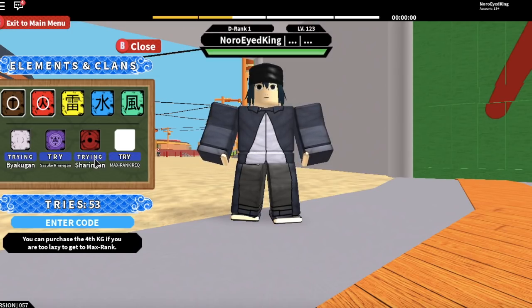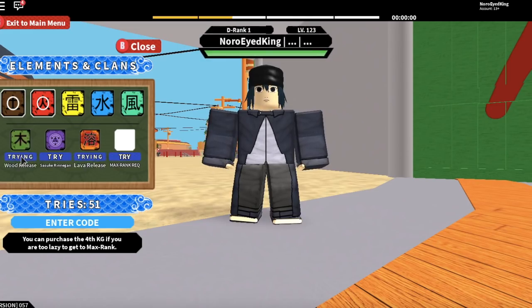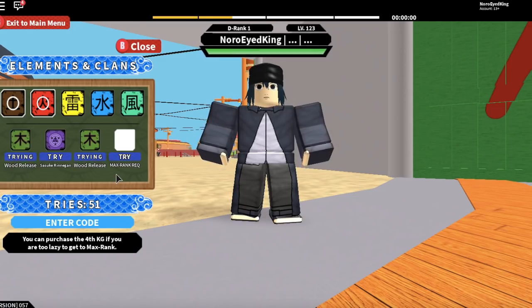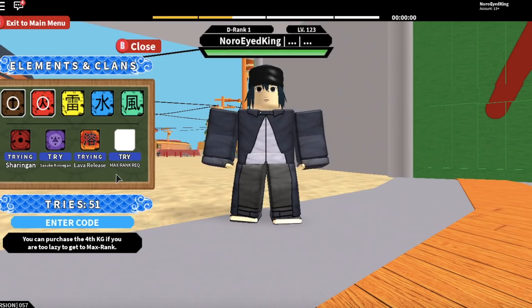If you see me getting Magnet KG, Ice, Lava, Momoshiki, Tensagon, or Sasuke Rinnegan, that means this method obviously gives you rare KGs. I just got Akamichi — I don't know if I said it right — but that KG is rare and I just got it with these two elements. Let's find out what other KGs I can get with the spins I have left.